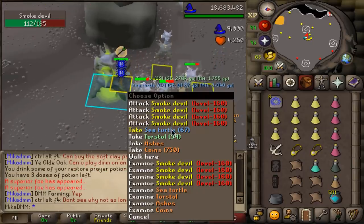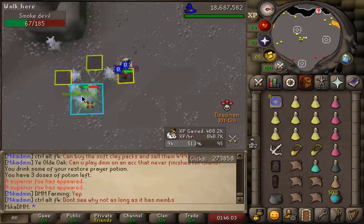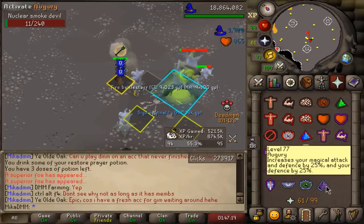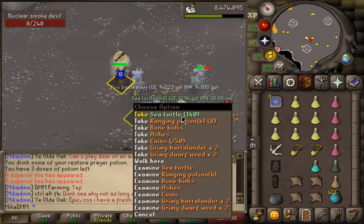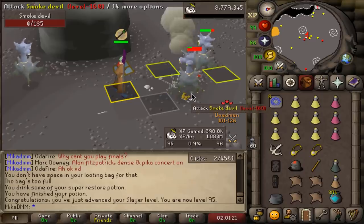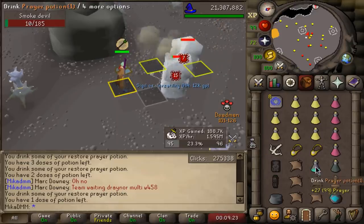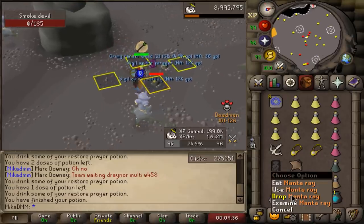Another superior one and I got a supply drop at the same time - sea turtles and torstol herbs. This could be anything, I'm always excited when I get superiors. Sigil of Finality as well over there on the floor, which I think is a tier 3 sigil. Let's see what we got from the big boy - sea turtles and ranging potions. That is a little bit unfortunate. And there it is - 95 Slayer! Four more levels to go, very cool. There is another sigil - Sigil of Versatility, the one that changes your spellbook. And Sigil of the Forager right next to it on the floor as well.